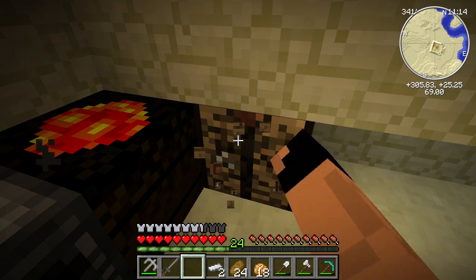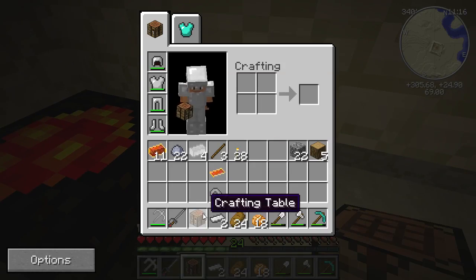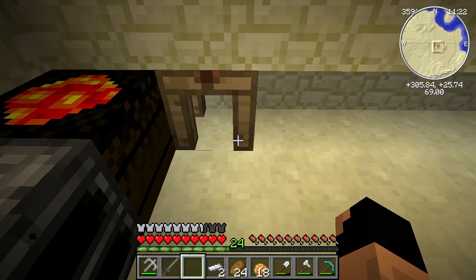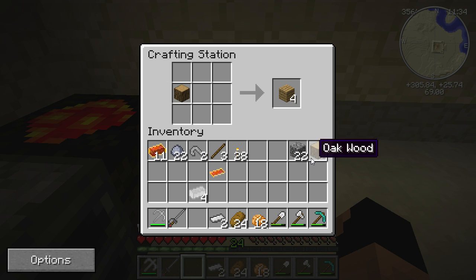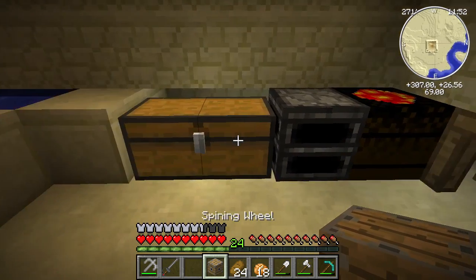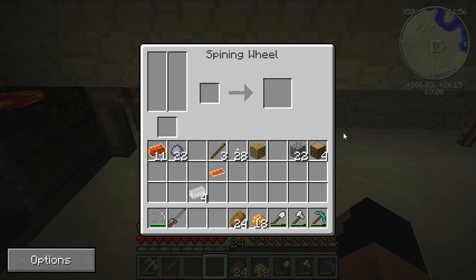We're going to create a crafting station — this station will allow us to put things in and look away and they'll still stay in there. Now what we need to make: we put sticks like this and a piece of wood in the middle, two hooks at the top, and two plates at the bottom, and this gives us our spinning wheel. The spinning wheel is pretty important — we can create string with it.